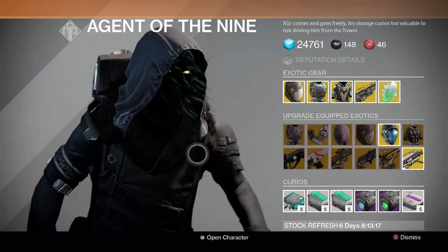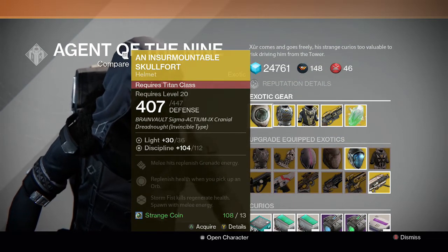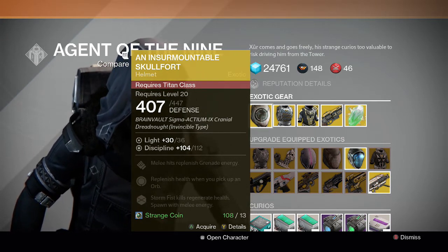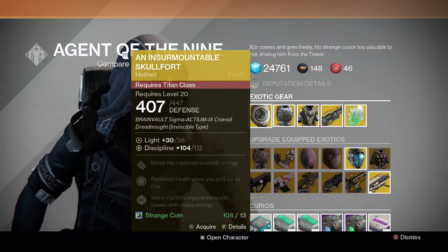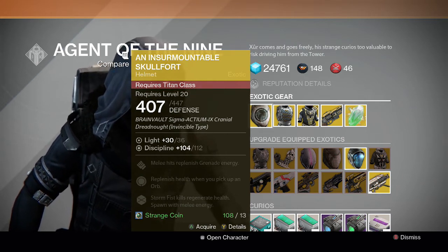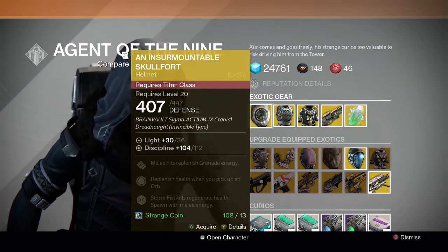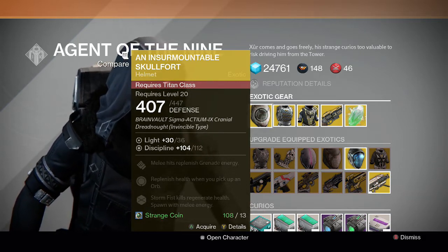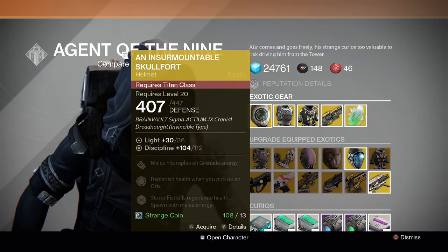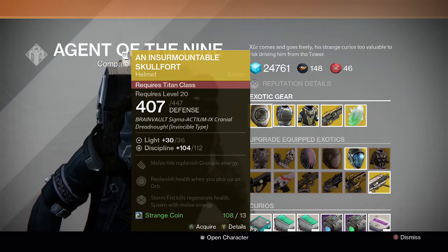For the exotic gear, we got for the Titan the Armamentarium Skull Fort. Pretty cool — I'm not sure if he's ever sold this helmet before, but it has a pretty decent stat roll. Its perks are: melee hits replenish grenade energy, replenish health when you pick up an orb, and Stormfist kills regenerate health and spawn with melee energy. This one is pretty decent for crucible because spawning with melee energy is good, and regenerating your health when you use your Stormfist melee ability is also pretty good.